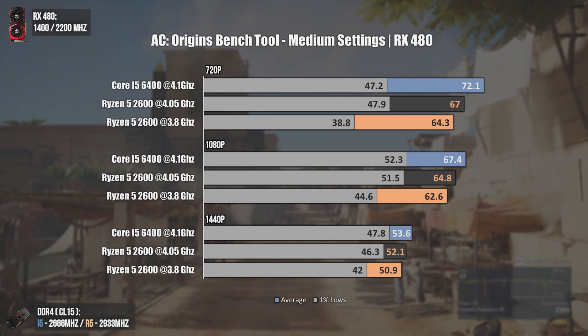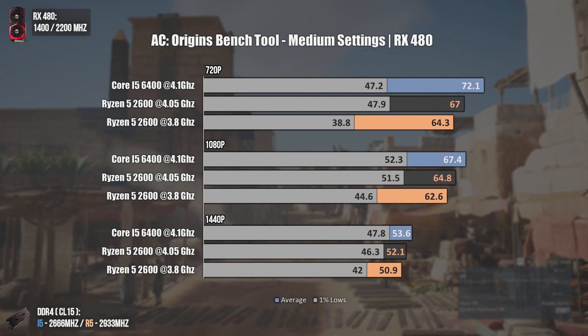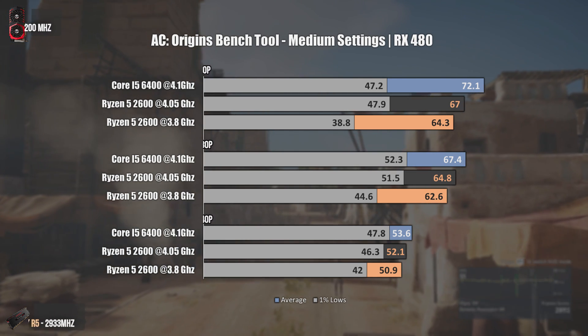If you think this is not true, remember that the i5 6400 is overclocked and can almost match an i5 8400 — you can see this in the video shown in the top right corner of the screen.